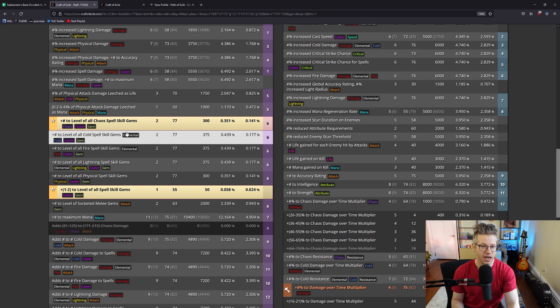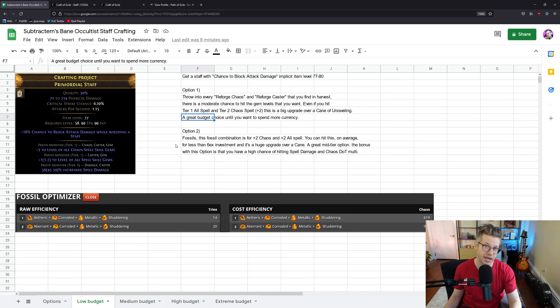You don't want to go below item level 77 or above 80, because that's the sweet spot where you have the highest chance of hitting the mods you want. That's going to be true for all the staffs we're crafting today. So if you're between 77 and 80, throw it into reforge caster or reforge chaos. The odds of hitting plus 3 chaos are pretty low — the weighting is only 100, half as good as plus 2. But if you just hit plus 2 and plus 2, get a little spell damage and chaos DoT multi, it is a significant upgrade over the Cane of Unraveling.